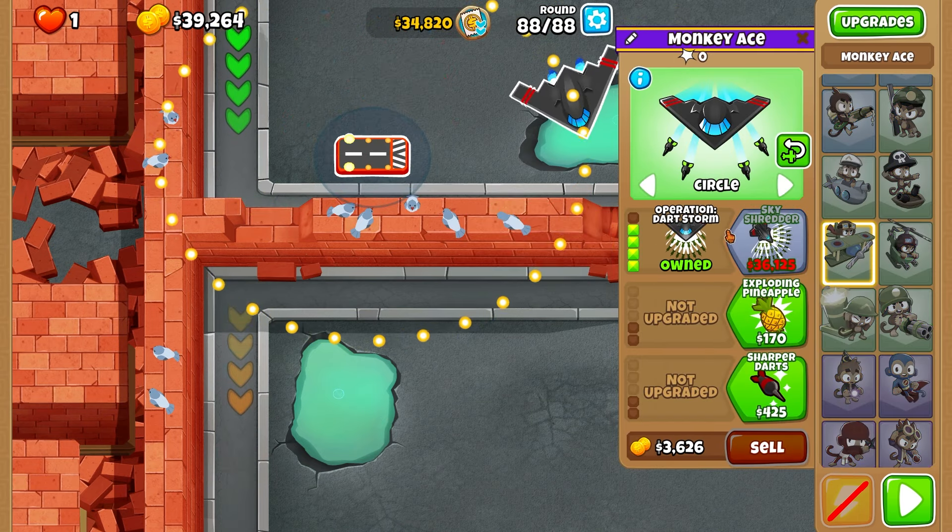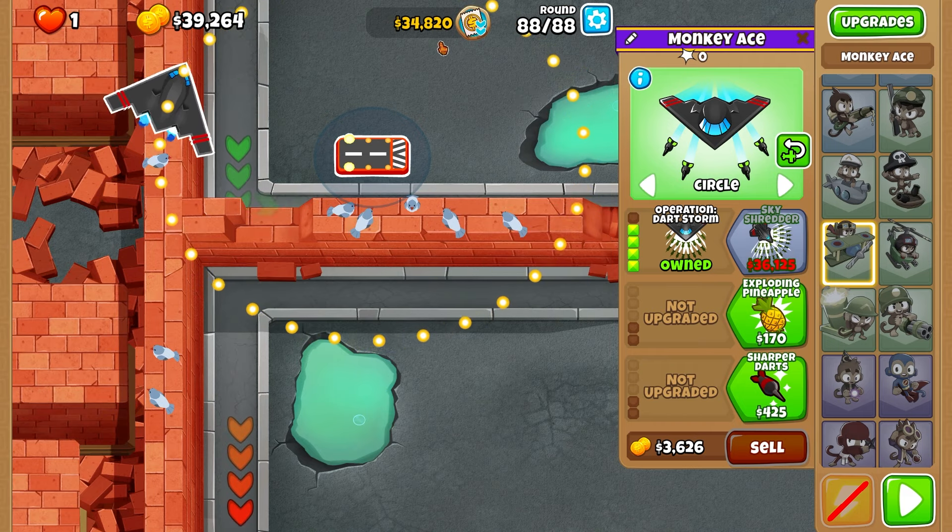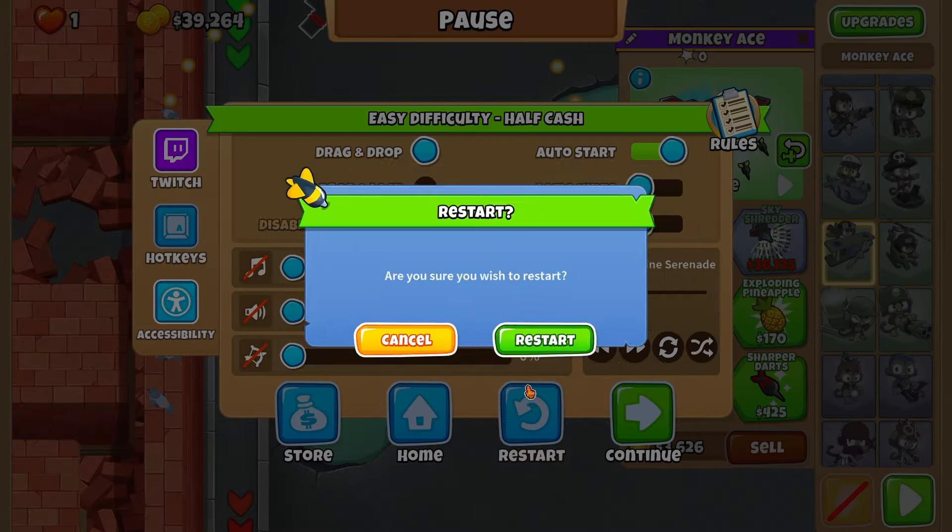We have a bunch of BFBs and a bunch of MOABs, and then ZOMGs in the back. So we just have all these MOABs to defend, and we can only spend $40,000 this challenge — we can't get up Sky Shredder even though we have the money, because of the least cash restriction.